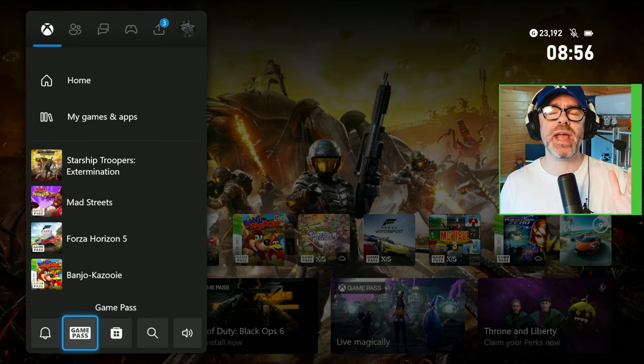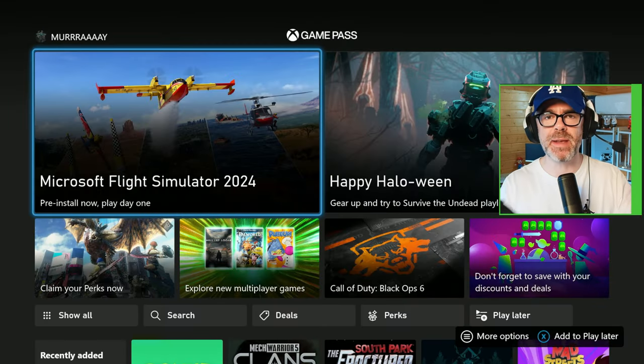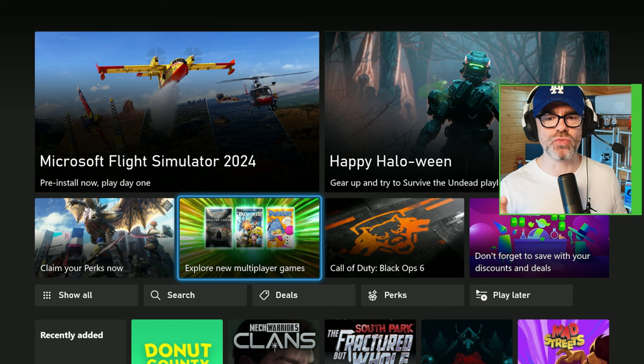To save yourself a ton of space on your Xbox when downloading Call of Duty Black Ops 6, follow these steps: head on into Game Pass, as it is a Game Pass game, and then scroll down.